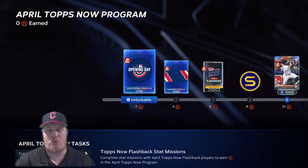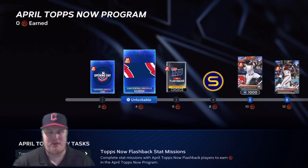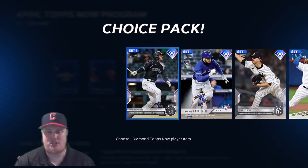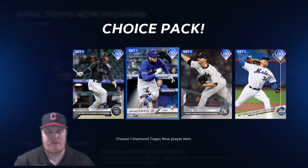There's an Opening Day unlockable icon at the first step, the Opening Day banner at four stars, and that flashback choice pack at six stars. The four options are Ryan McMahon for the Rockies, Lourdes Gurriel for the Blue Jays, Michael King for the Yankees, and Noah Syndergaard for the Mets. It's one choice pack — you choose one player and only have to do one of these missions. You don't have to buy all four, though you can if you want.